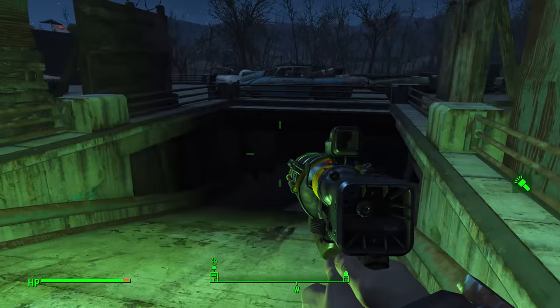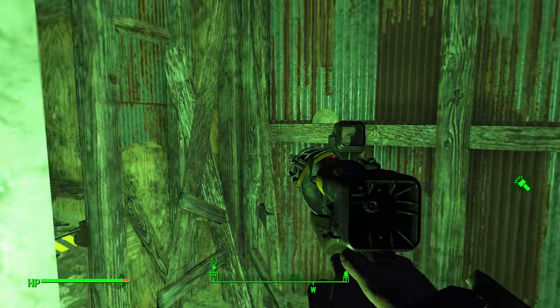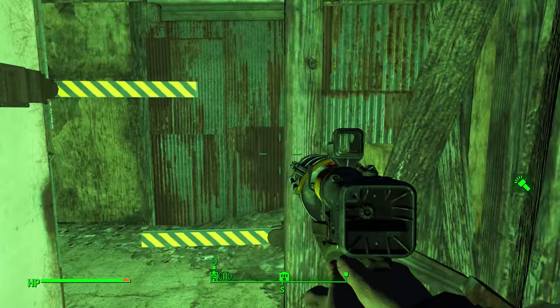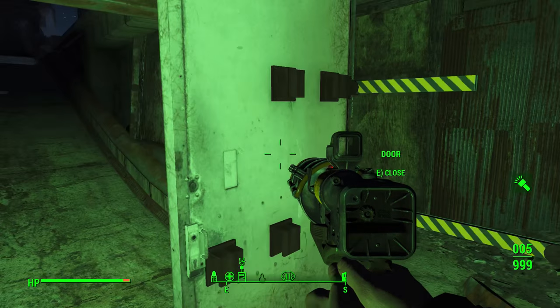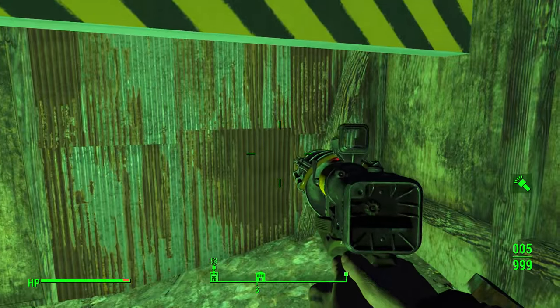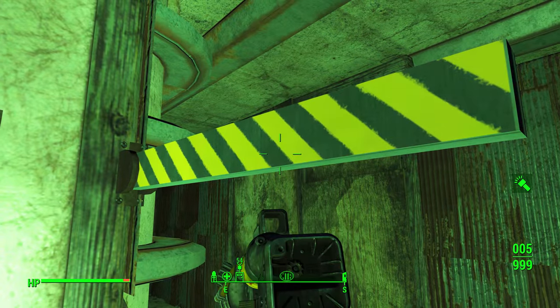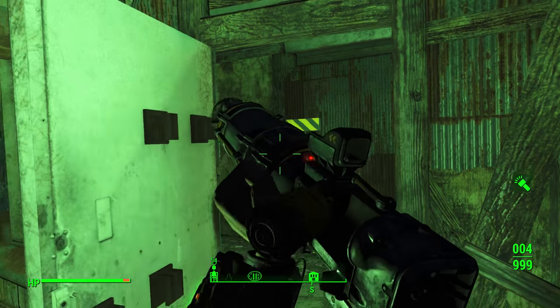What is up, Pyromaniax here. We're back in the world of Fallout 4, picking up where we left off. I actually went and stored a bunch of stuff, and it's kind of interesting — these bars, remember we opened these bars, they drop down, and there's no way to get through here again. You can't pick them up, you can't shoot them, there's nothing you can do with them.